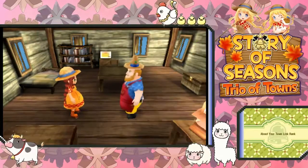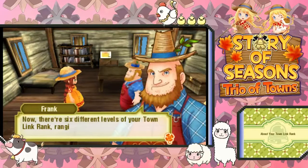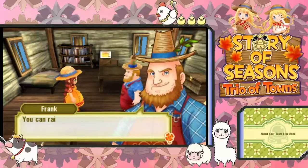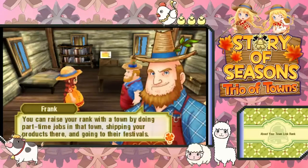You both gotta work together. That's why, if you have a high town link rank, something good will happen. Now there are six different levels of town link rank, ranging from E to S. Why E to S? Because this is a Japanese game — it's just kind of weird that everything goes to S.